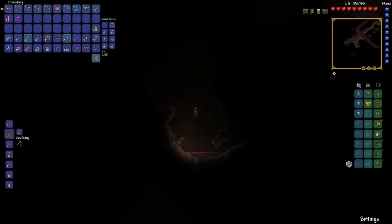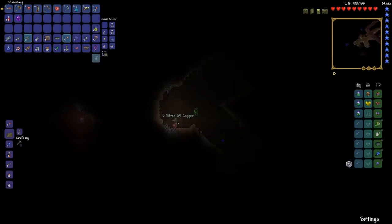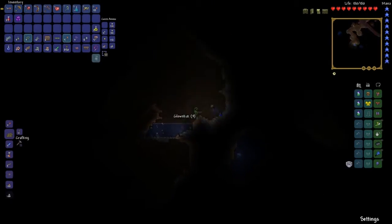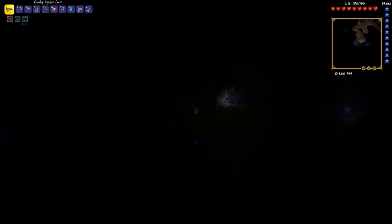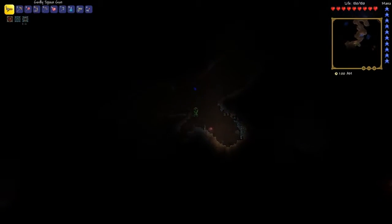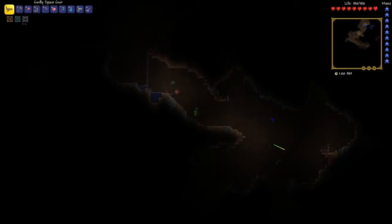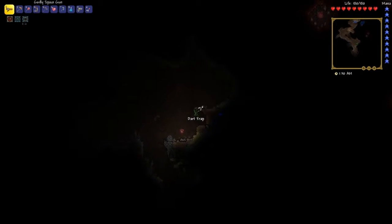So our trip to the right turned into a cave exploration — oops. But maybe we'll find something good, like a dart trap. Is that a heart right there? Very close. Out of my way. Is that another dart trap? Yes it was. Good thing I didn't hit the pressure switch on accident. It is dark in here.